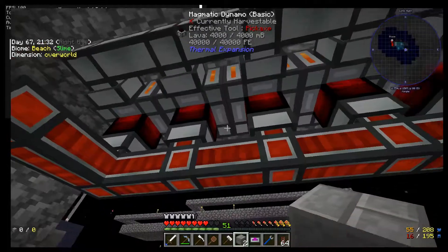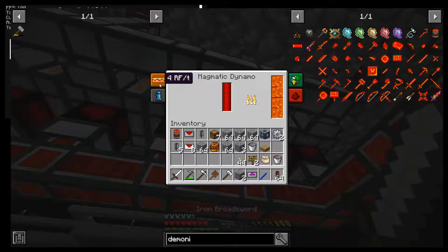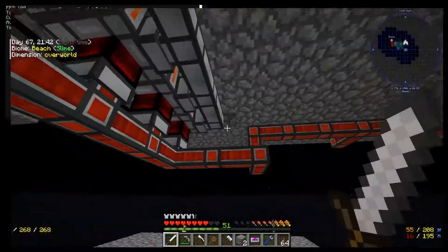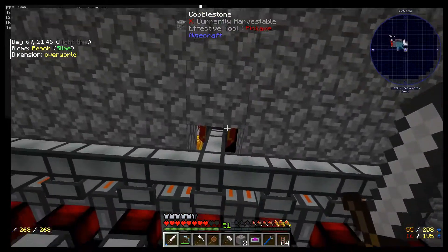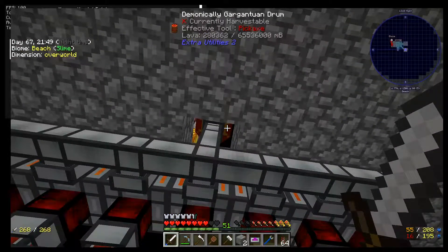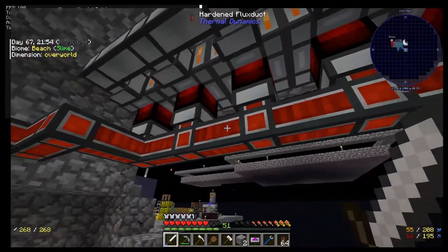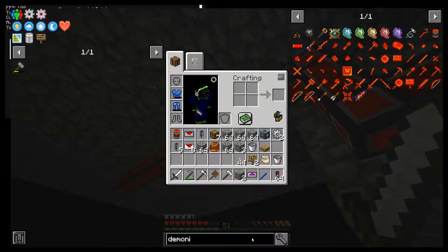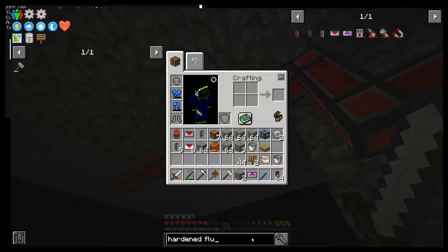We are not using a lot of power, and these are going to be upgraded. Right now they're producing roughly four RF a tick because we're not really doing anything with it. But you can see that it's got lava there, and it's putting the lava into all of these, and these are producing power. These are the hardened flux ducts.